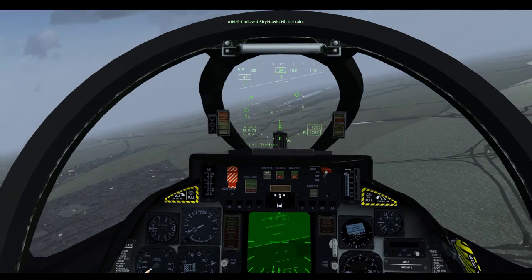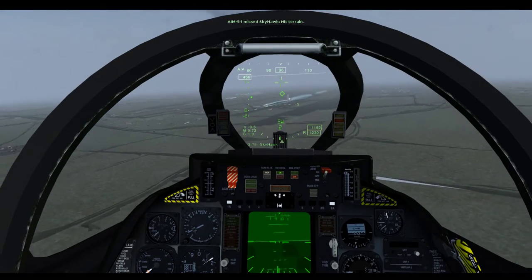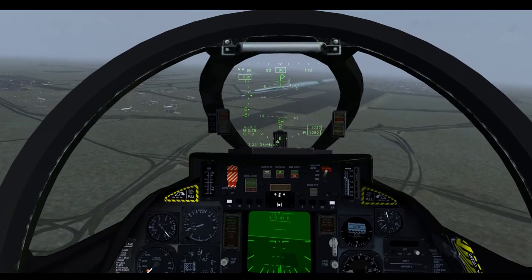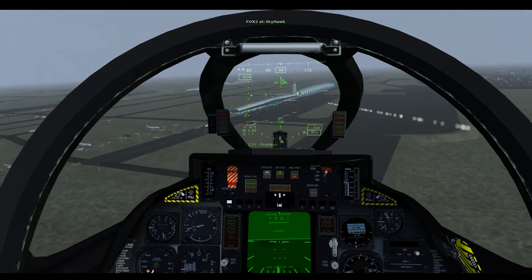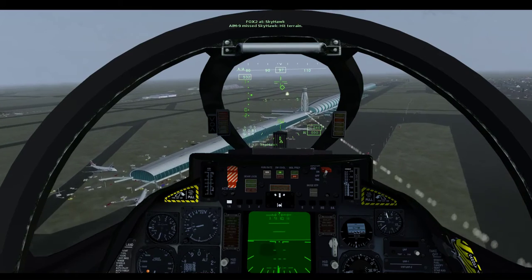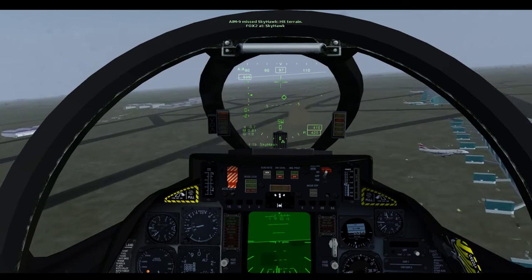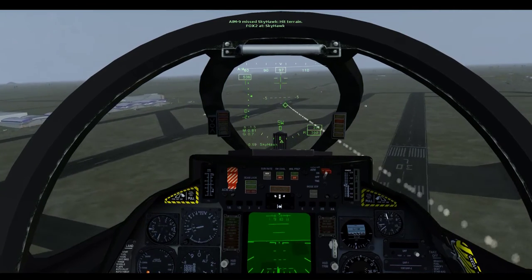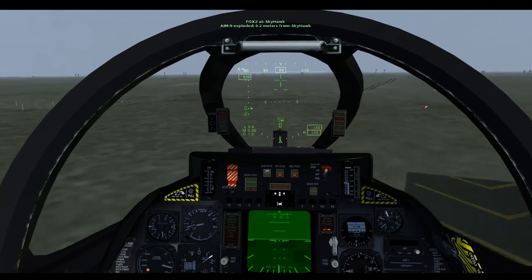Let's try a sidewinder. We're actually within sidewinder range. Fox 2 — there it goes. Hit the building, hit the ground. It's a Cessna on the ground so I'm not really expecting it to hit. There we go — 0.2 meters from Skyhawk.